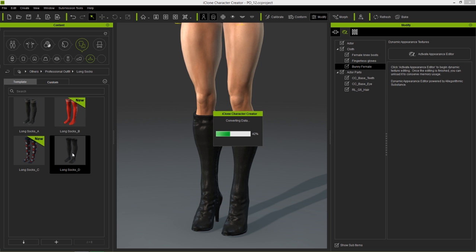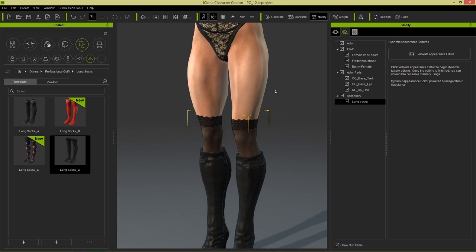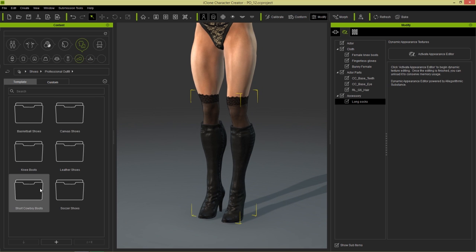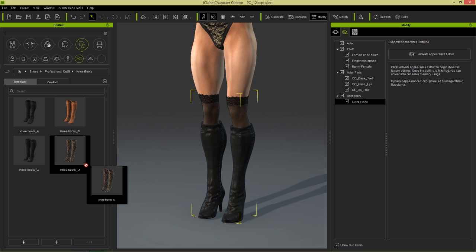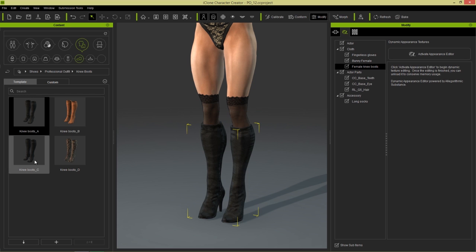Because they have a nice semi-transparent look to them — very sexy looking. And then we can go to the shoes and Professional Outfits. And there's basketball shoes, there are canvas shoes like I mentioned before, leather shoes which we explored, and knee boots. I'm going to load in these softer leather boots — they're more like a suede type boot. The ones that she currently has on are Knee Boots C. Here we go — so that's looking a bit softer anyways.